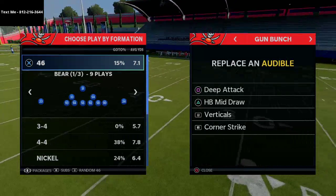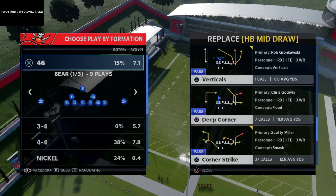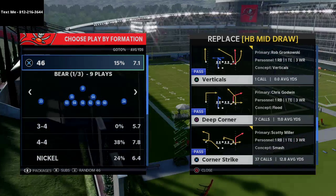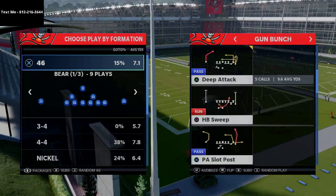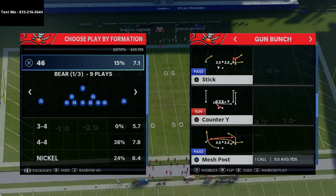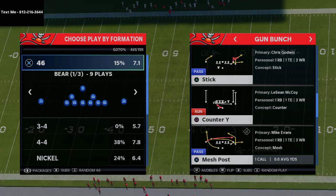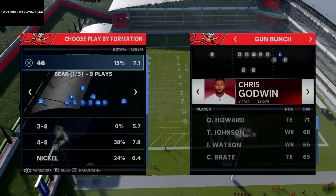The first audible I like from gun bunch is deep attack. The second audible I like is the play deep corner — I think this is still one of the best plays in Madden, it's been one of the best plays since it was put in the game. Deep corner is definitely a must-have, then verticals, then corner strike, and then the primary play we're going to come out of is mesh post. I believe mesh post is still the best play that gun bunch offers, for a variety of different reasons, and we're going to break down why in this video.